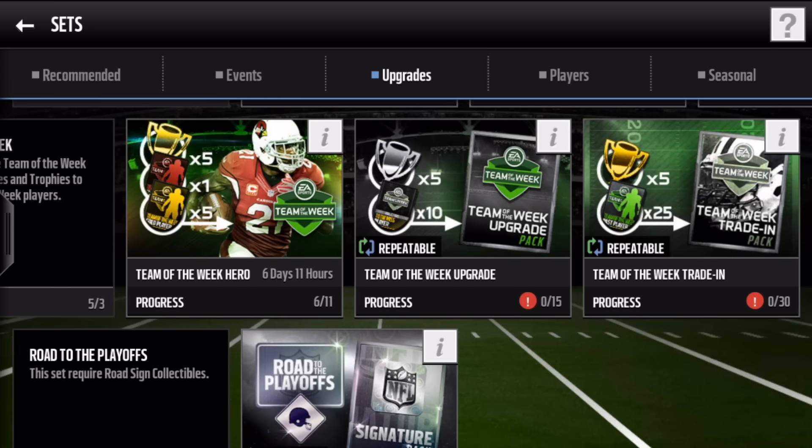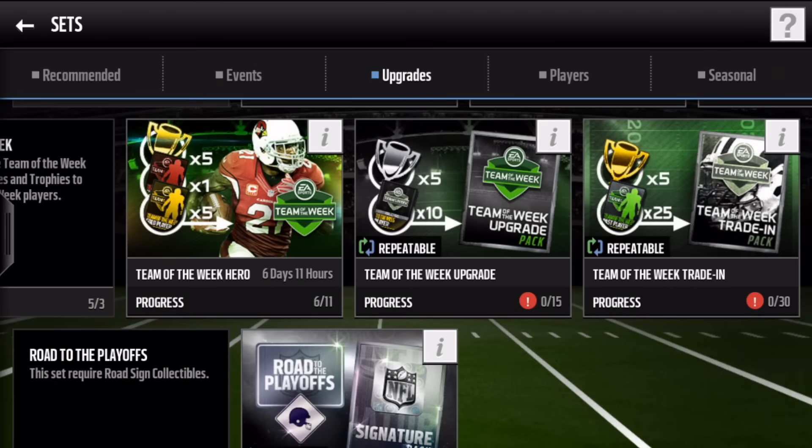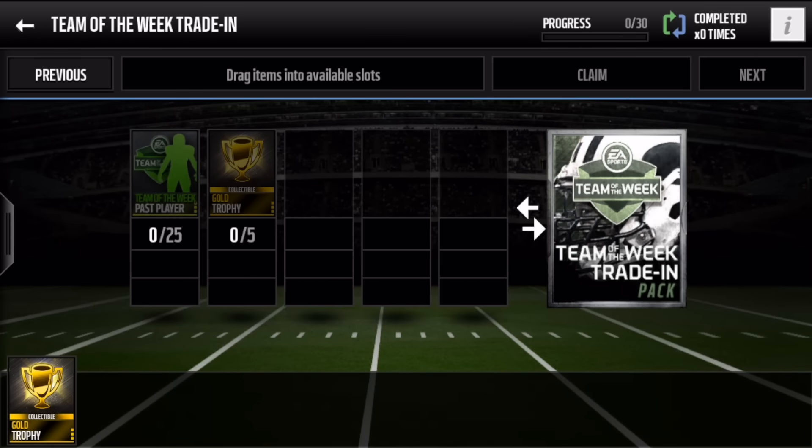You can use either the Team of the Week upgrade packs — you need to get 10 of the week collectibles that you can get from playing the Team of the Week Hero event — and you need five of the silver trophies as well. That will get you either a gold or an elite Team of the Week player. You can also do the Team of the Week trade-in, which guarantees you an elite, but you do have to put in five gold trophies and 25 previous week players.